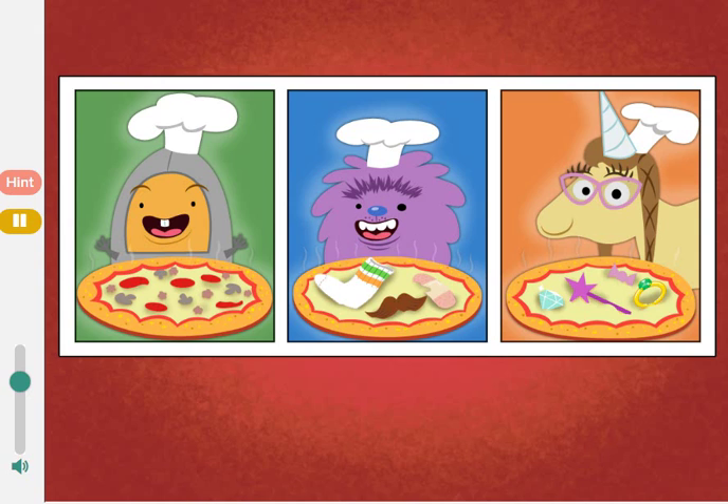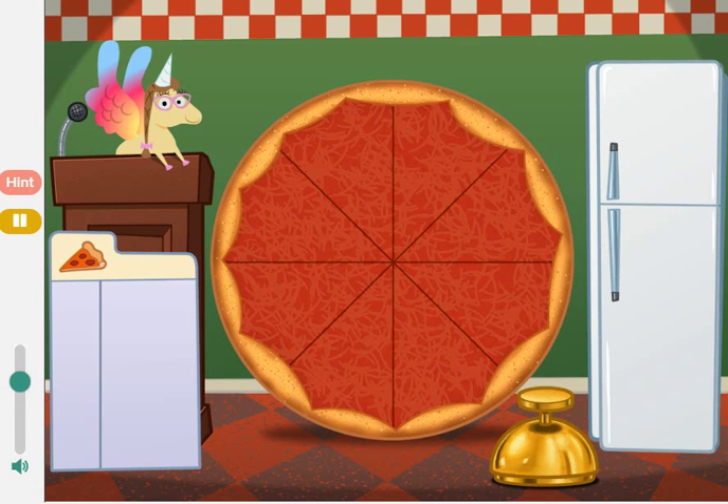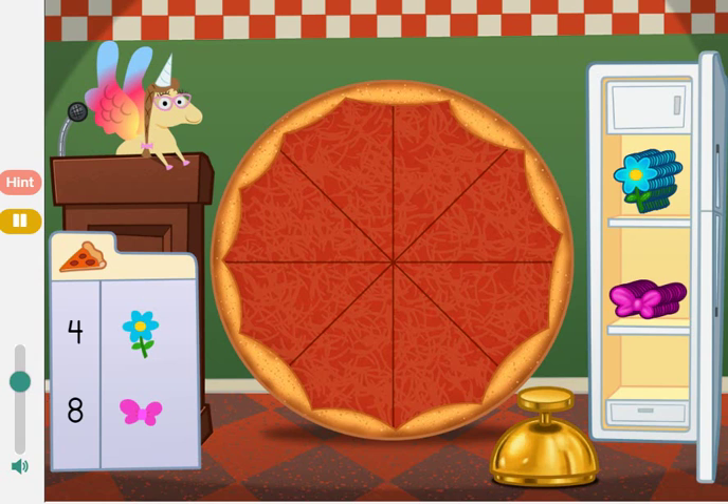Let's make pizza! First, choose what type of pizza you want to make: Crazy pizza, Delicious pizza, Crazy pizza, or Pretty pizza. Welcome to Penelope's Pretty Pizza Palace. Today we're going to add up pizza toppings. Drag items from the fridge and put them on the pizza. Click the bell when the toppings are just right. Make a pizza with 12 toppings. Add 4 flowers and 8 bows.